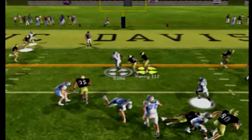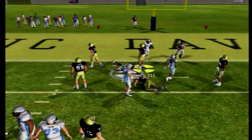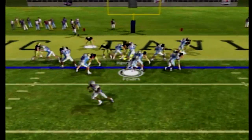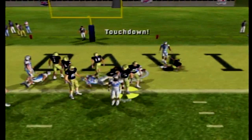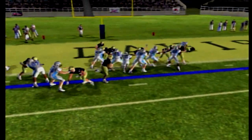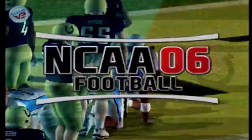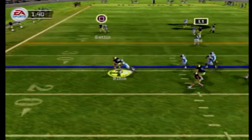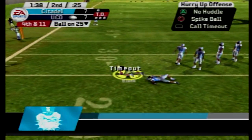Bulldogs threatening now in the red zone. Sims takes off and gets it up to the 2-yard line — great run for their quarterback. First and goal — Powers powers his way into the end zone for the touchdown. The Bulldogs have tied the ball game up at 7 apiece. The Aggies will not get a shutout this week — they won 45-0 last week against the Bobcats — and the Aggies go 3-and-out and give the ball right back to the Citadel.